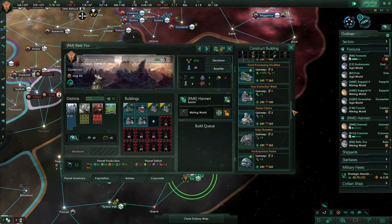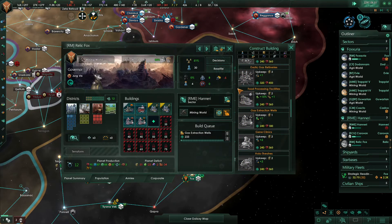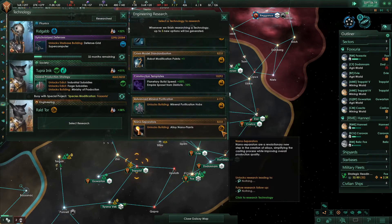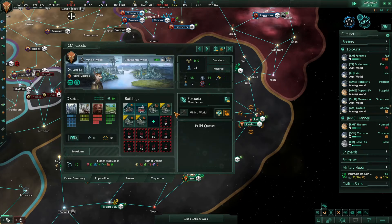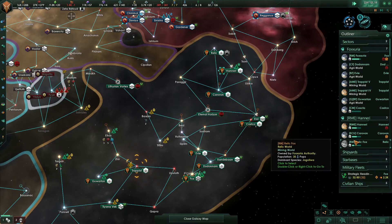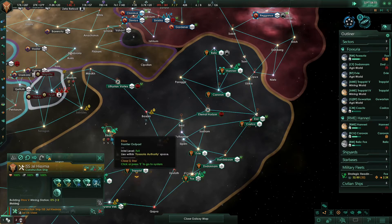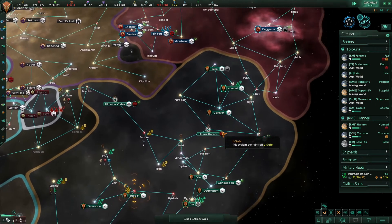Let's give you — construction complete. Gas extraction, planetary limit — keep doing that. Research complete. Cruza, planetary build speed, empire sprawl from district — very nice. Costco — get you guys buildings. Same thing with you over here — build this, build those mines. Awesome.